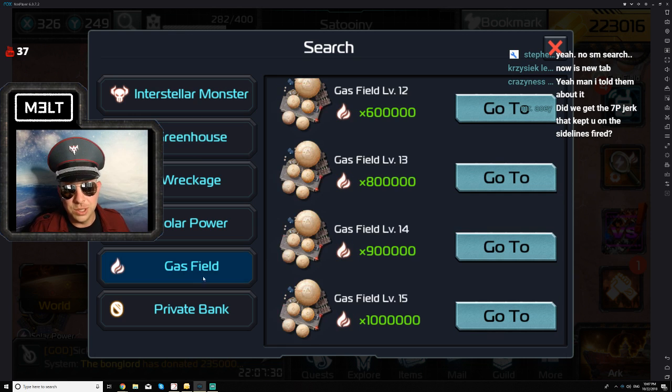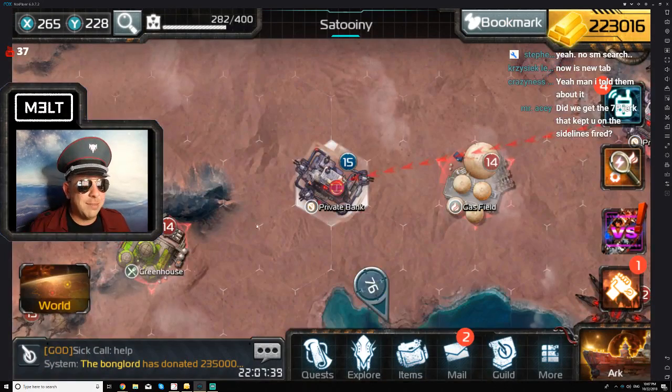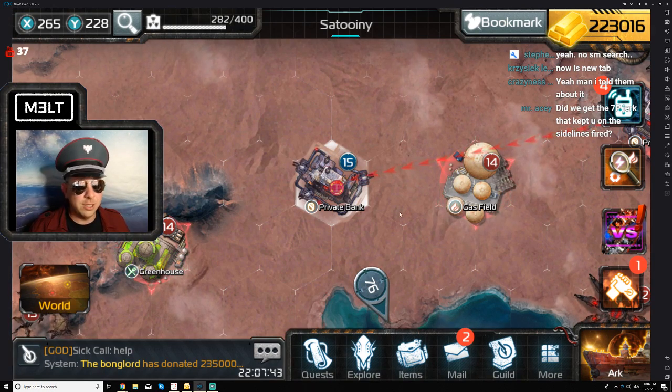Click on it, go to choose what you want — you could choose monsters, you could choose resource tiles. I personally need a lot of private banks, so I want to find private bank 15s because all my commanders can farm those. I will choose 'Go To' and it will take me to a private bank 15, 76 units away.